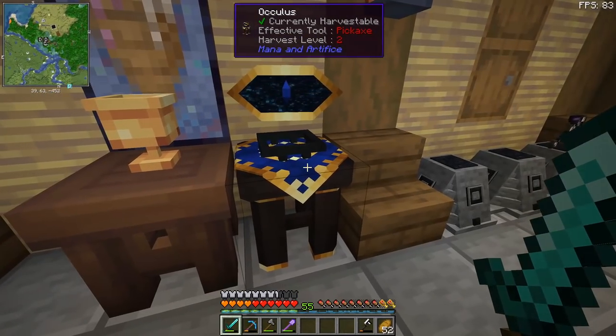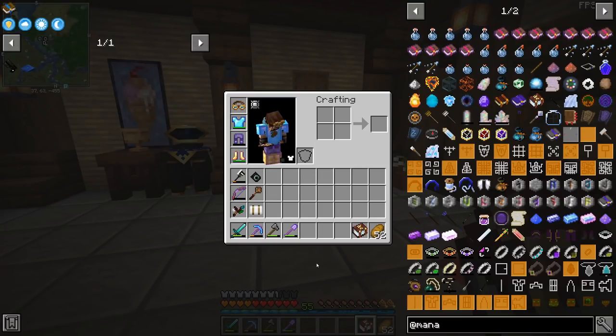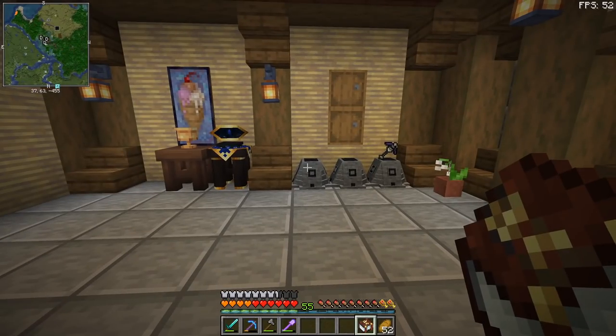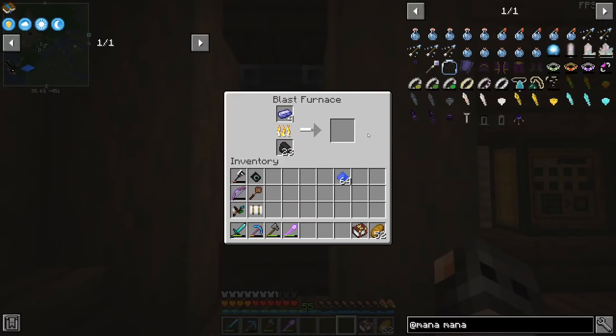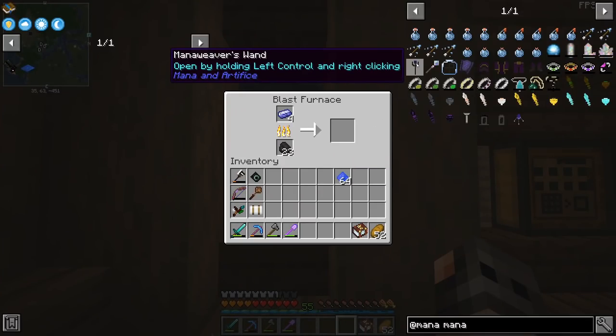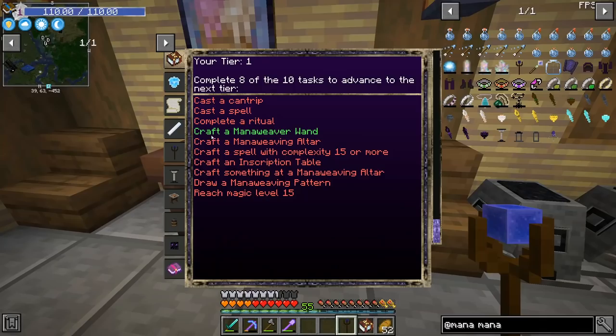Modes of Magic is not super complicated — we've already done this in All the Mods 6. We need to advance to tier 2, which means completing 8 out of the 10 listed tasks. I don't think that is going to take much time. We already got the Codex Arcana from a village. I also made the oculus so we can complete the tasks. First we craft a mana weaver's wand.